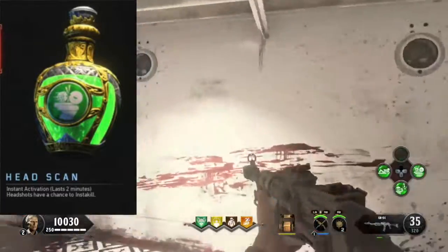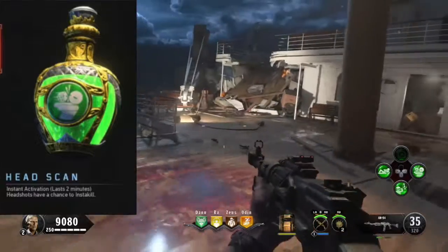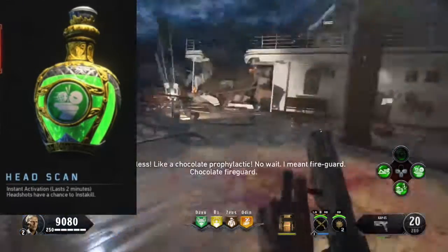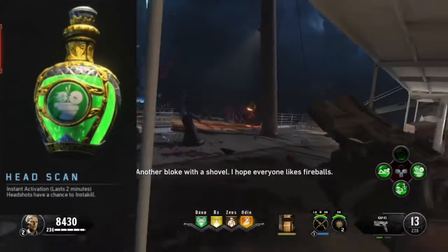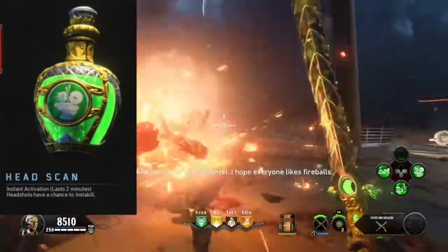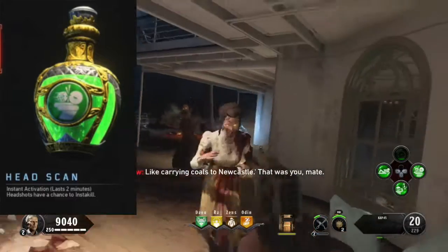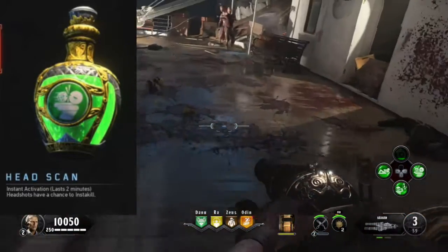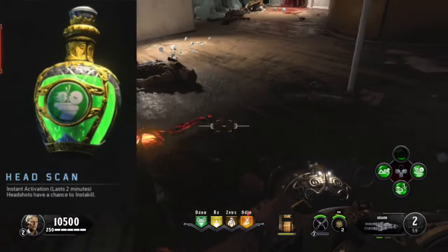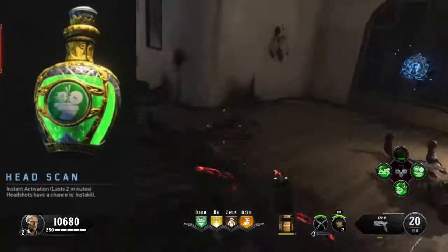Coming in at number three is Head Scan. This elixir lasts for two minutes and gives you occasional insta kills when using headshots. It's extremely useful, especially when going for dark matter — it's probably one of my favorite elixirs of all time. It helped me get through the dark matter grind a lot faster, and I 100% recommend using this rather than any mega elixir with insta kill, because this one you can get for free, it's infinite, and it's very helpful in normal gameplay. When you have a lot of enemies and an SMG outputting a lot of bullets, it just completely decimates a horde within seconds. It's the only classic elixir that can actually increase damage from your weapons.